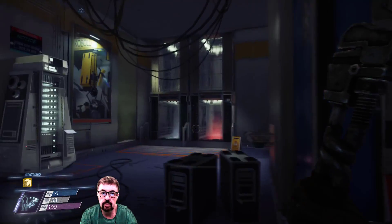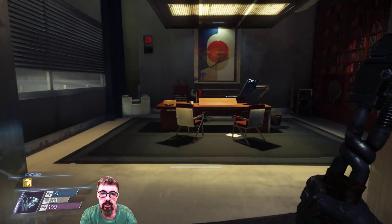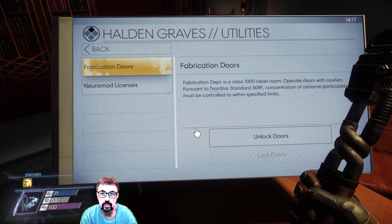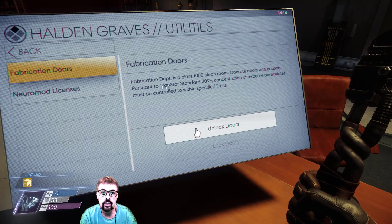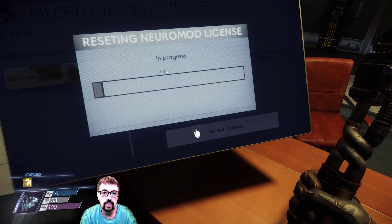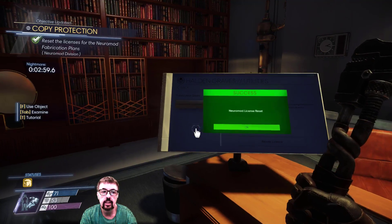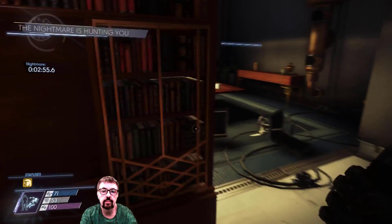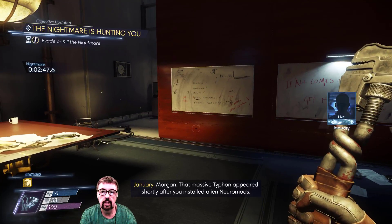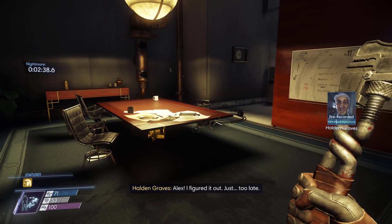Okay, now where's that terminal? How can I miss that? It's got to be new utilities — fabrication doors, unlock door. Fabrication department is a class 1000 clean room, operating doors will — yeah, we'll have that open. And here's the license — renew license. We've done it! And here's the reward. That massive Typhoon appeared shortly after you installed alien neuromods — you're being hunted. Wonderful. I figured it out, just too late.